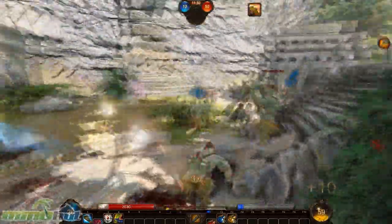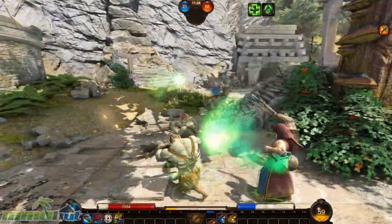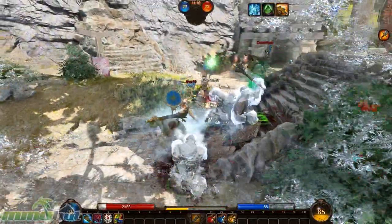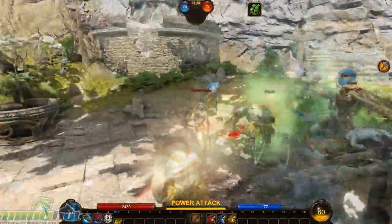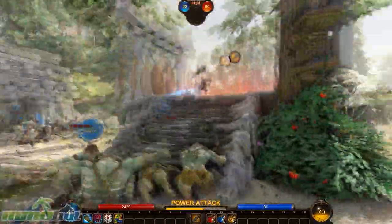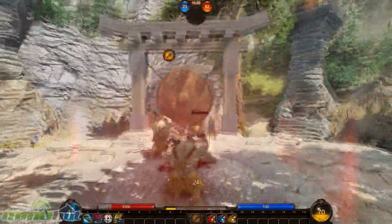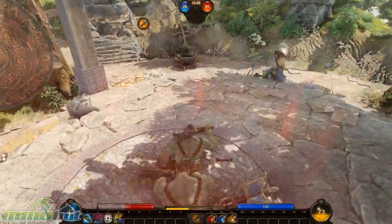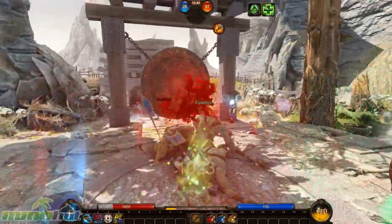We're the red team and anyone with flags on their back is the blue team. The yellow bar is your stamina, which allows you to do power attacks but also has to do with running, so you want to balance doing power attacks — which consume most of it — with running away, since running can save your life. The red bar is your health, and the blue bar is mana, which I only use when I activate Frenzy.